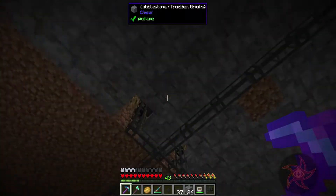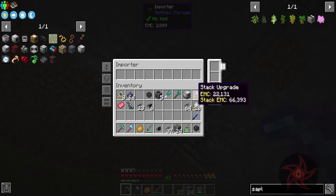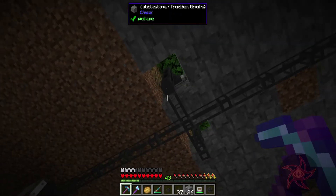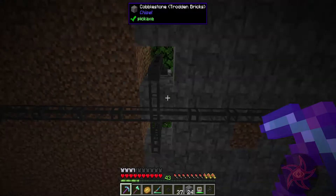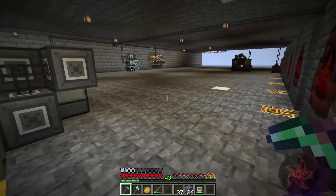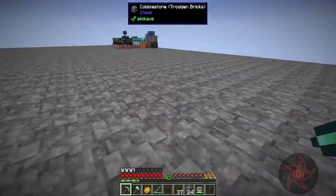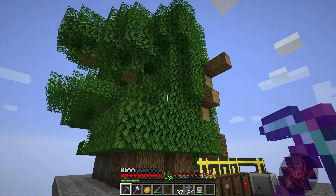I'm not going to bother speed upgrading the sapling exporter because it'll still run faster. You, on the other hand, are my item input — you get a stack upgrade and some speeds. Probably overkill, but the fluid is fine. And it's working again — cool. Now I've got sludge.